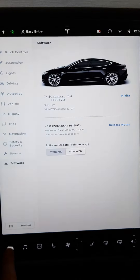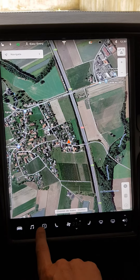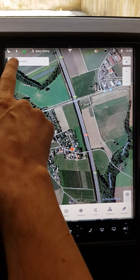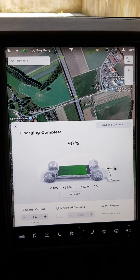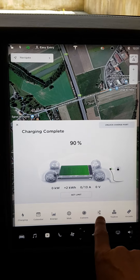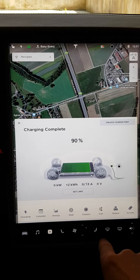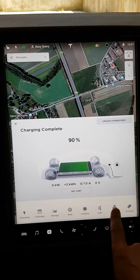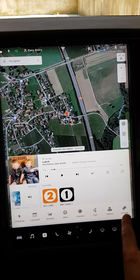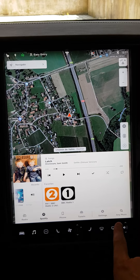Looking at the launcher down at the bottom, it's the same old launcher but they've changed the items. They've added charging, which I don't think was in here before — it's handy to have that. You've also got your calendar, your energy, your web, your camera — everything the same as normal. They've got this ridiculous icon; I'm sure there's plenty of younger owners who have no idea what that creature is. Then you've got the toy box which links you back to the familiar screen, and then you have the arcade.